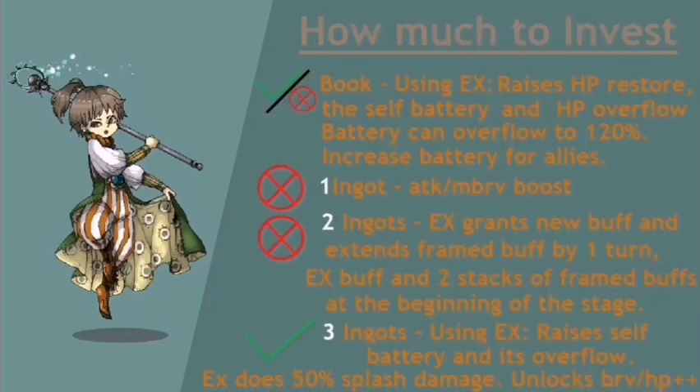Porom's EX Plus upgrades are quite a mouthful, so please bear with me. Investing a book in Porom slightly increases the HP restored to the party based on Porom's max HP, the limit in which the HP restore can overflow to increase their maximum HP, and the brave battery based on her max brave. In addition, the brave battery can overflow up to 120%, and it slightly increases the team's brave battery based on HP damage dealt with the EX skill. Investing one ingot gives her the usual attack and max brave boost. Two ingots allows her EX to grant a new buff called Secrets of White Magic, which increases the party's HP recovery and the overflow limit of their gained brave — like brave regen or batteries. The EX also extends the duration of her other two frame buffs by one turn, which helps with her longevity a lot.